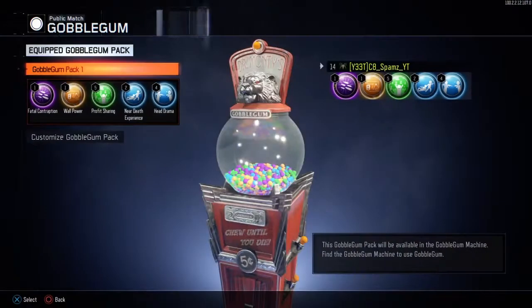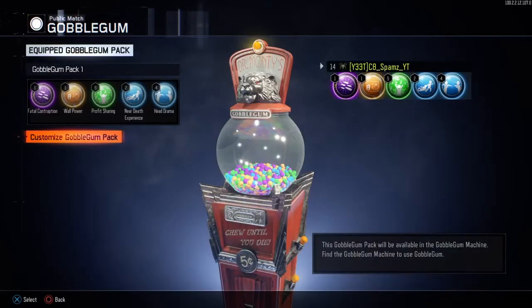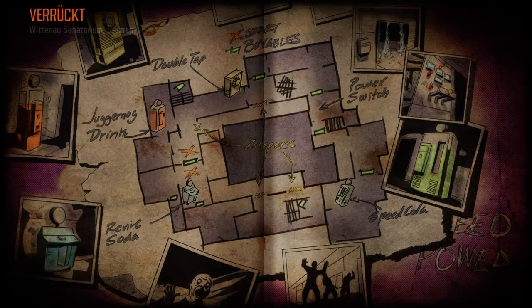What's going on guys? It's Spamz. Today I'm going to be showing you guys the best places in the game to set up for the infinite death machine glitch. If you don't know what it is, I'll leave the link in the description for a Lazy Mammoth video. It's this guy called Lazy Mammoth. I followed his tutorial, it worked great. It just shows you how to set up and actually do the glitch.